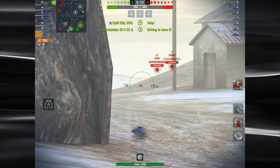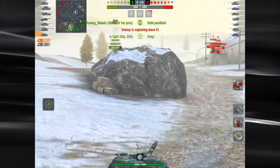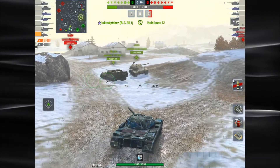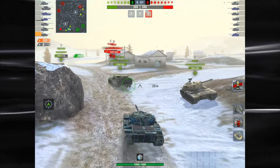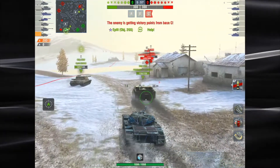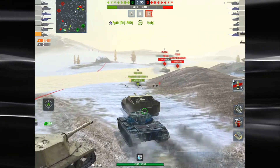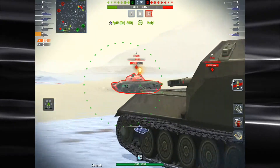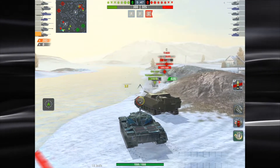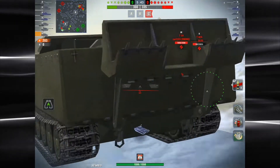Sure enough, a T54 and T62A are both on the corner there. I've been able to back up and get myself in a position where I'm not going to get shot from the middle of the map — those two mediums aren't going to get a shot. They're obviously shooting at this object trying to get him out of the game. I'm sneaking up here behind, but I missed that first shot. Whenever I have a good game, I always miss the first couple of shots.